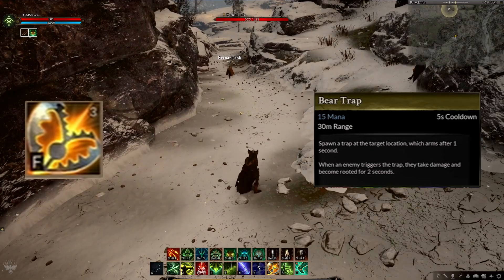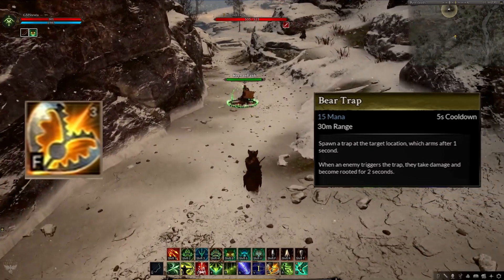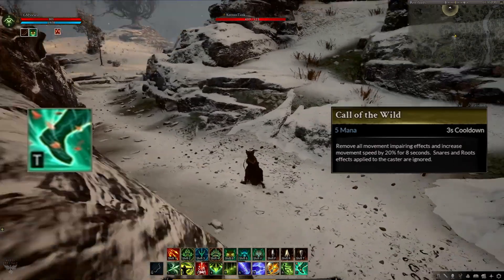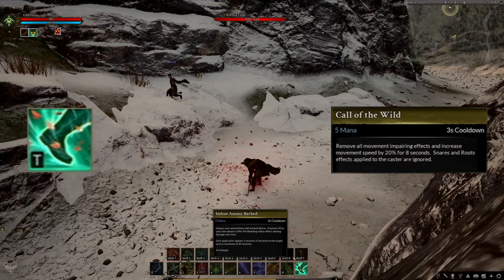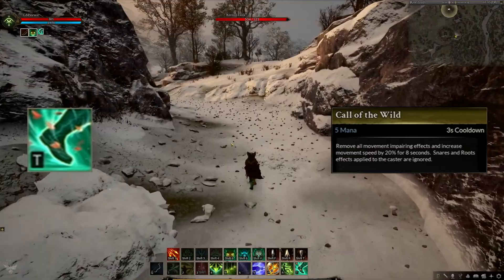Then we saw Bear Trap. This is a trap that you can place with a targeting circle at a fairly significant distance. If triggered, your target becomes rooted for 2 seconds. Then we had a CC break for the ranger called Call of the Wild. This removes all movement-impairing CC and gives a run speed buff for 8 seconds. It also blocks incoming snares and roots for the duration.